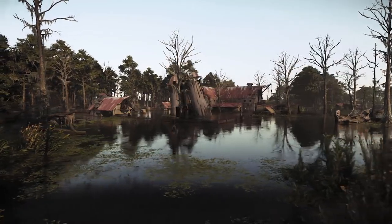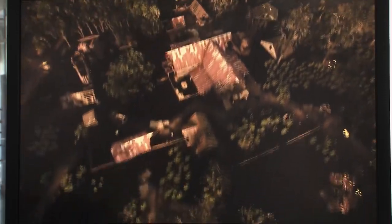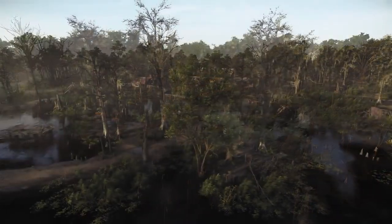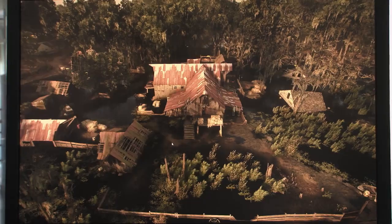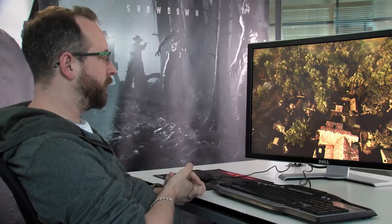We added more terrain-based paths going in there. We have these mud paths leading in — there's another one here and one also coming from the north. We also did a lot of work on the cover surrounding the location. We've added more buildings, more structures, a few more approaches, so it's easier for players to leapfrog from the perimeter into the center of the compound. We added a lot of vegetation to the north side to give spawning players a bit more of a chance and more protection when approaching the compound.